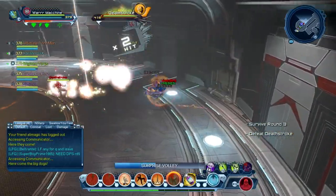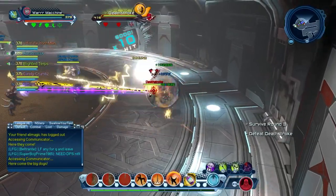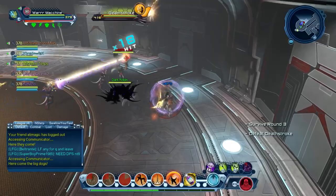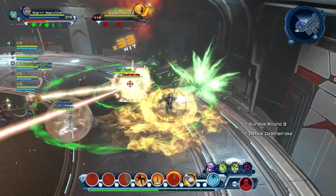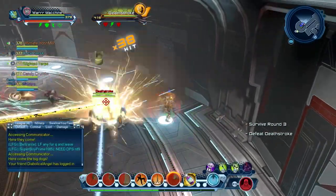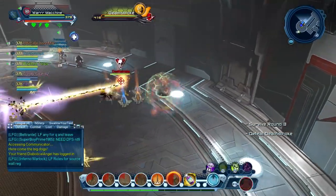Deathstroke is a pretty easy fight also. If you completed season one and season two you'd have an idea how to fight this boss. The first thing Deathstroke is going to do is drop a supply drop on the ground — everybody has to block this move, otherwise you're going to get one-shotted. As you can see, Candy Crumbs wasn't blocking and he got one-shotted.